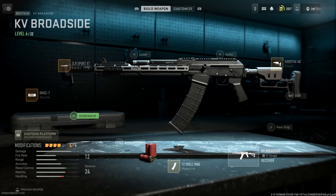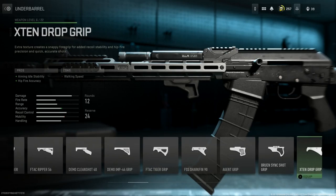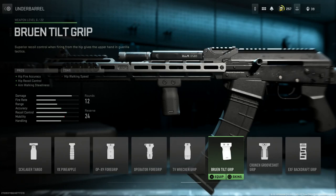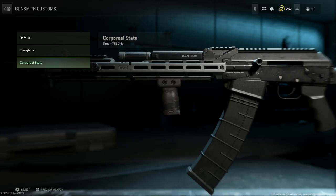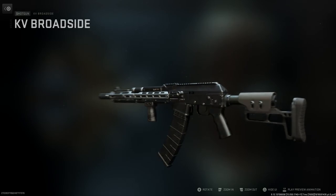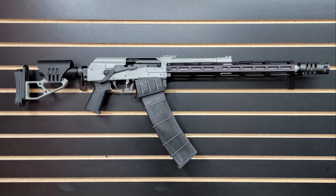For the final attachment — the underbarrel — this can really be anything you want. I'm going to try and replicate a Zenico-style grip; I really like this Bruin Tilt Grip. It gives you hip-fire accuracy, hip recoil control, and aim walking steadiness. For the blueprint option, we'll go with the Corporal Slate. Let's select that.